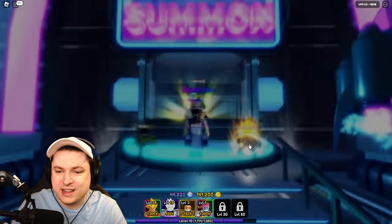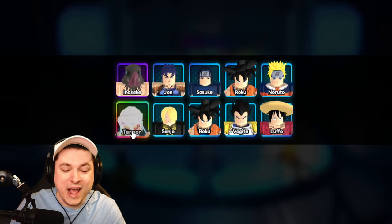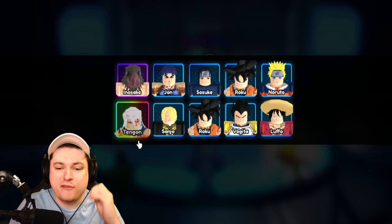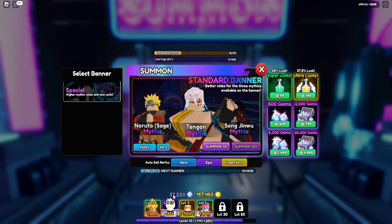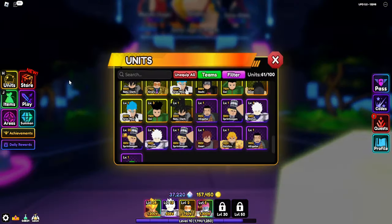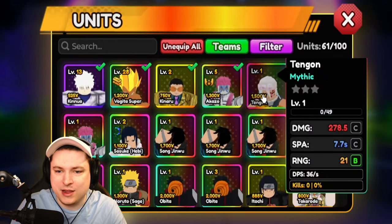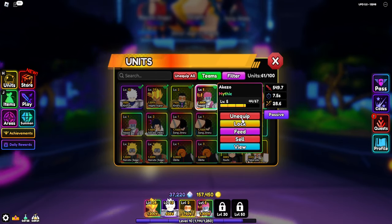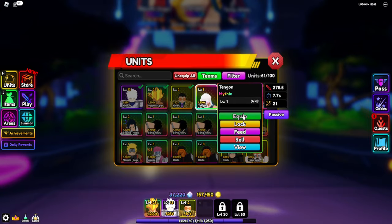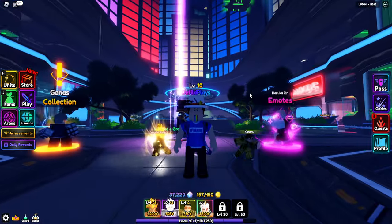We hit that mythic pool, but we didn't hit the mythic we wanted. There we go — we got Tengon before the mythic pity! We had to use 13,000 gems, but we got ourselves the final unit we hadn't had yet. So now we have every single mythic in the game, including Tengon. We got two Agazos today, but we got ourselves Tengon, which is awesome.